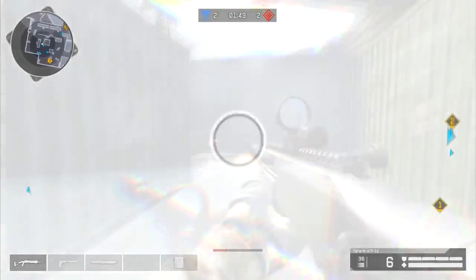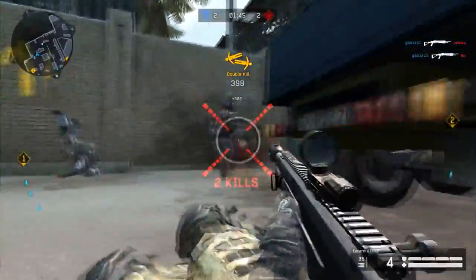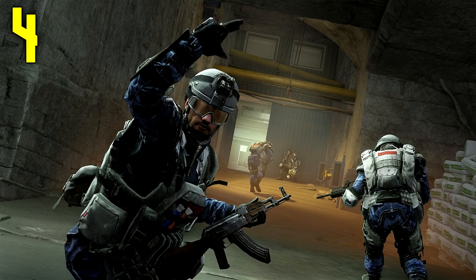Our number 5 play goes to Gob playing medic using the Farrarum ATF. He pushes and gets a great ace in only a few seconds. Great job Gob.